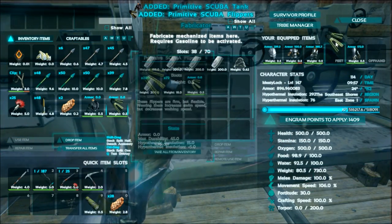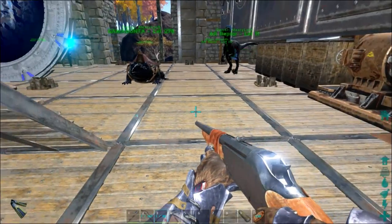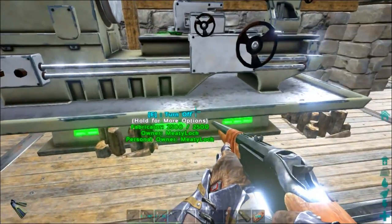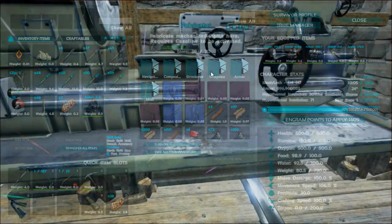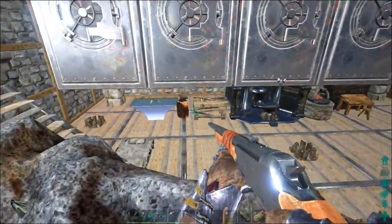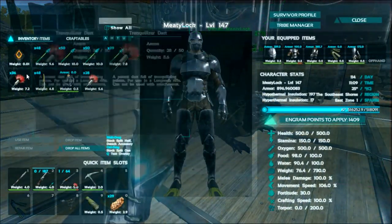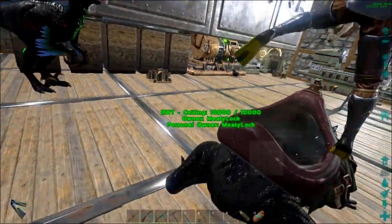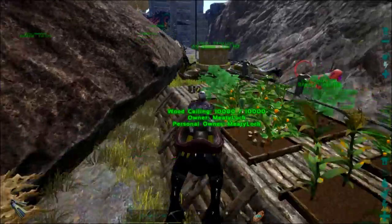We have the scuba tank, I could go ahead and stick the flippers on my feet. Now the only problem is I don't have anything that fires underwater because I lost my crossbow — and it was mastercraft, which really sucks. We have to remake the crossbow and then we'll be able to tame the anglerfish. Okay, I've made the crossbow and a bunch more ammo.